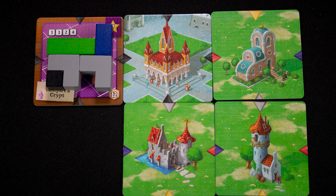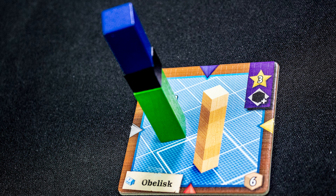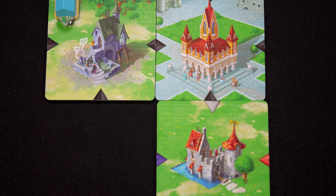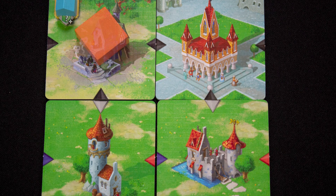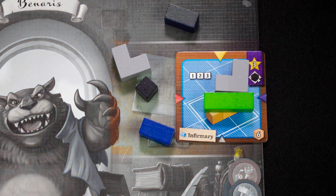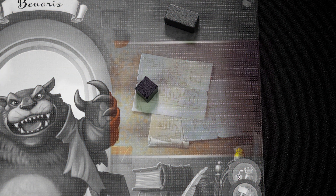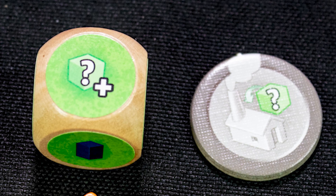Each player also has a personal residence, which is a unique building only they may construct. When that is built, place your player marker on top of it. Note that all buildings must be built freestanding. If someone places a tile beside your residence, you may add a free resource to your board. When you build a building, all resources in your construction yard except for the small black obsidian cubes are discarded.